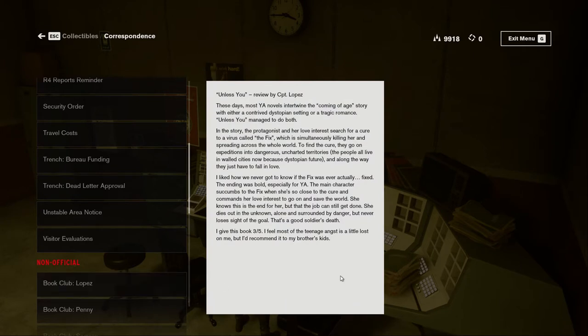Book Club Lopez — review by Captain Lopez. These days most YA novels intertwine the coming-of-age story with either a contrived dystopian setting or a tragic romance, unless you manage to do both. In the story, the protagonist and her love interest search for a cure to a virus called the Fix, which is simultaneously killing her and spreading across the whole world. To find the cure, they go on expeditions into dangerous uncharted territories — the people all live in walled cities now because dystopian future. The main character succumbs to the Fix when she's so close to the cure and commands her love interest to go on and save the world. She dies out in the unknown, alone and surrounded by danger, but never loses sight of the goal. That is a good soldier's death. I give this book three out of five — I feel most of the teenage angst is a little lost on me, but I'd recommend it to my brother's kids.